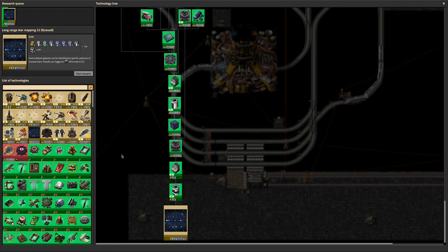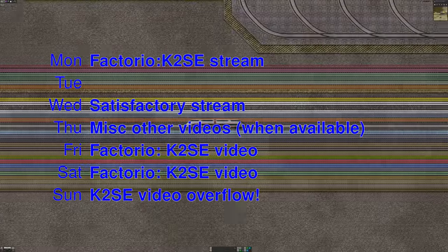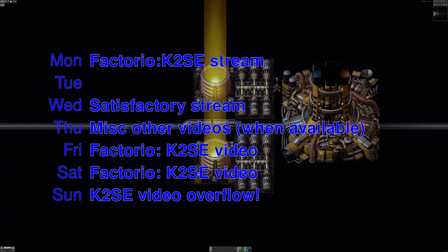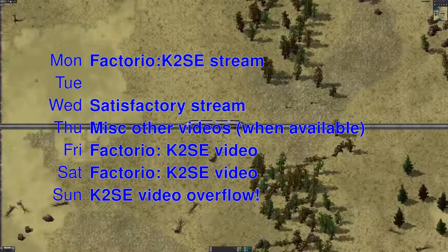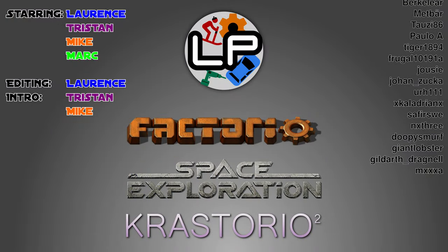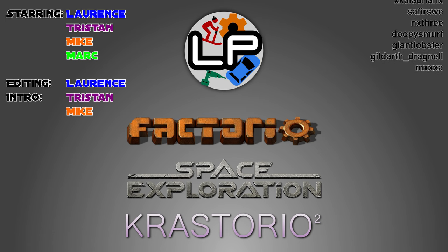Until we've got the Holmium supply up and running and working more reliably, we're not going to be able to do very much in the research areas. But we're still working on that, so I don't think it'll be too long till we have it running. After rather a lot of talking, this is going to be the end of the episode. I hope you've enjoyed it. We'll be back on Monday with more streaming — playing more Factorio K2SE, trying to fix all those supply issues. Then on Wednesday I'll be back to play some more Satisfactory, where the factory is expanding and growing quite nicely, getting quite big now.